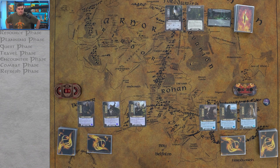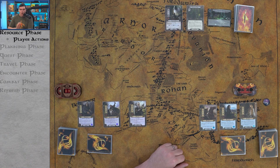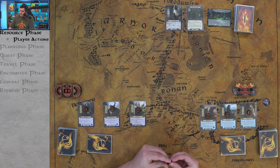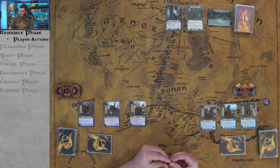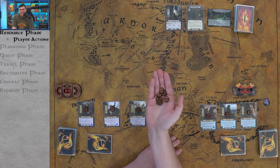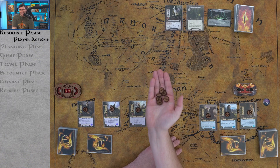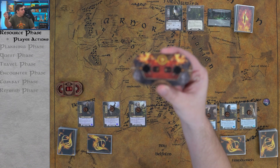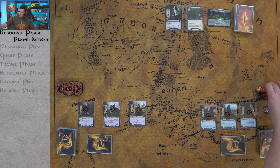The first thing we do is the resource phase — each player adds one resource to each of their heroes and draws one card. You also draw this card in the first round, so you start the game with seven cards. These resources come with tokens — I use By the Same Token's wooden tokens. They do an incredible job with quality. We also have my threat tracker here. Now we're into the planning phase — the first player can play allies, attachments, and actions at any player action window.